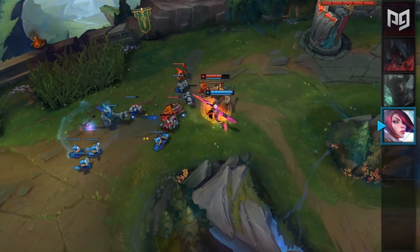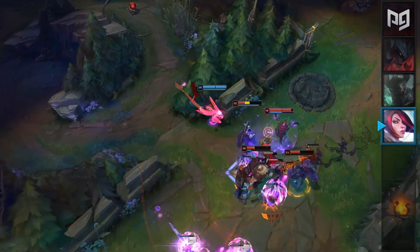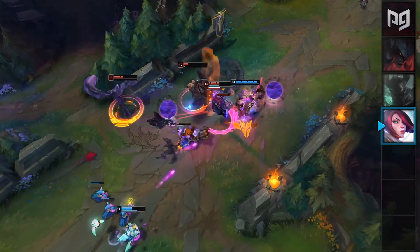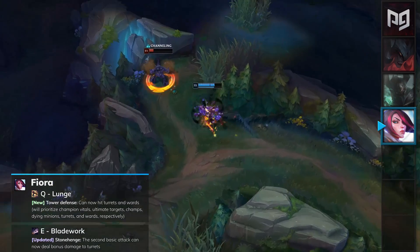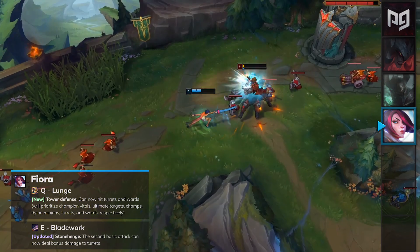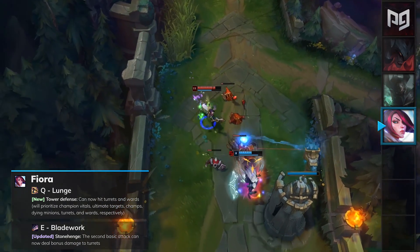Alright now onto the balance changes. Starting off with the top lane we have Fiora. Fiora has been receiving a ton of buffs within the past few patches and has held a really strong stance in the meta. In patch 9.19 Fiora is looking to receive some more buffs to her kit which will make her a disgustingly strong top laner. Her Q Lunge will now be able to proc on towers and wards. In addition to this, her E Bladework can now critically strike towers for a massive amount of damage. Although these changes don't really add any combat strength to Fiora,